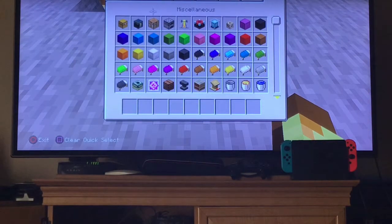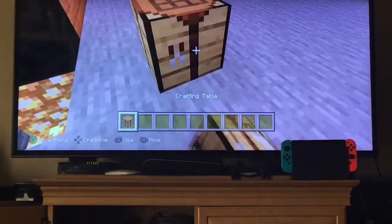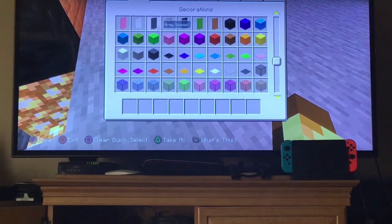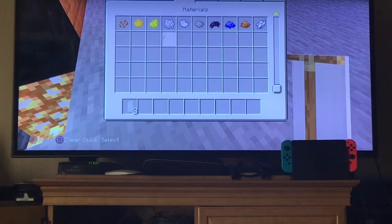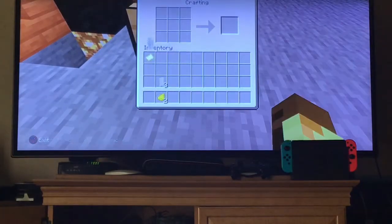Go to your inventory, get a crafting table, and place it down somewhere close to your car. Get a white banner and some yellow dye, go into your crafting table, and follow the pattern shown.